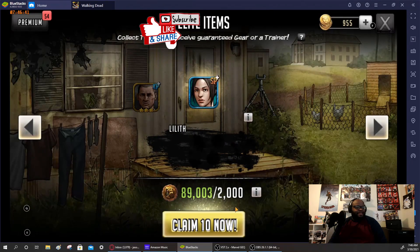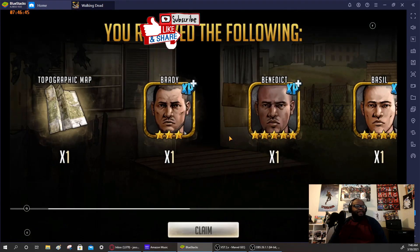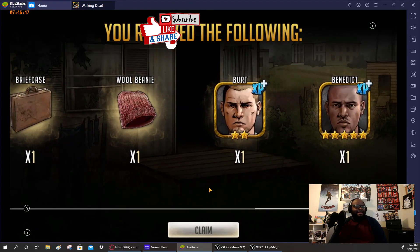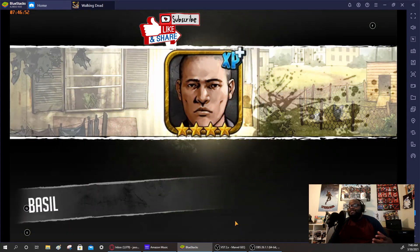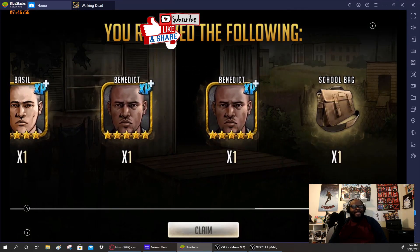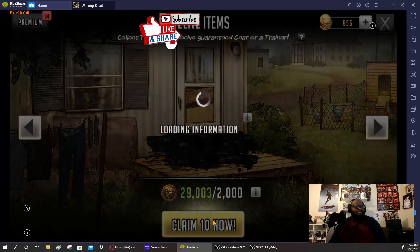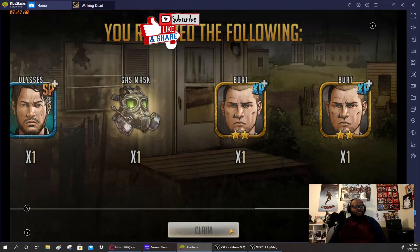We're gonna go ahead and pull these elite tokens here. Got about 40 of them. We got some Bradys and Benedicts in there. The trainers are always needed, especially right now with how much it costs to level up new tunes in the mythic era. These are definitely, definitely needed. We got some more Benedicts, some more trainers — this is going well so far.